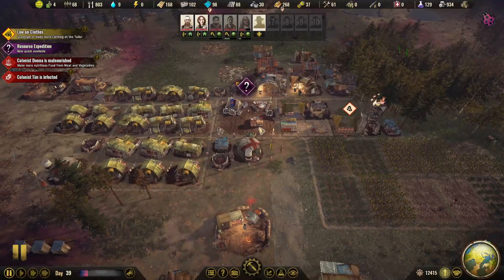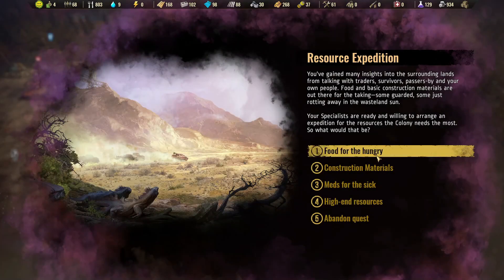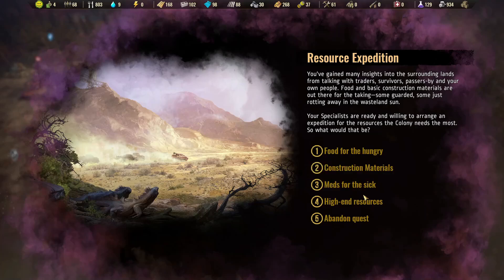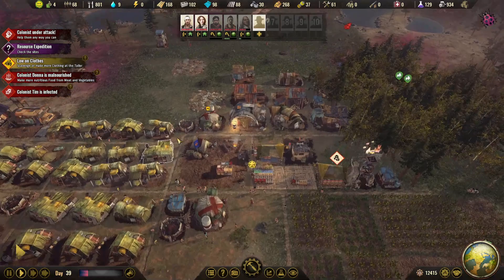Let's get back to the colony. We have a resource expedition — what do we need? Food for the hungry, construction materials, meds for the sick, or a high-end resource. I'll go with meds for the sick — that's probably for the best.